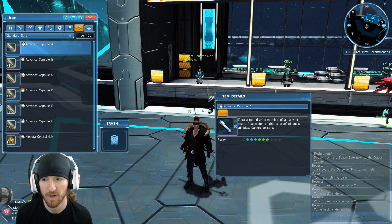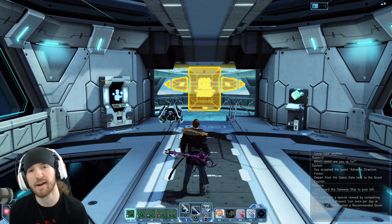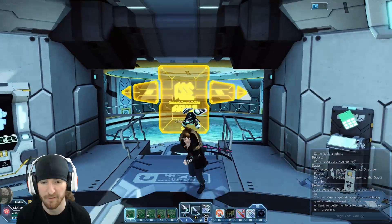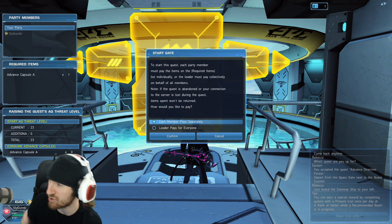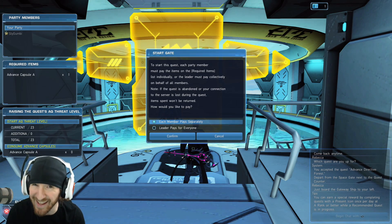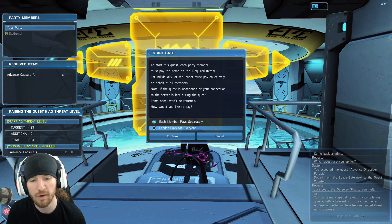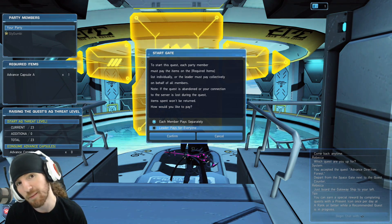The very hards require one capsule for everybody. Let me queue one up to show you. So here I've got the forest advanced very hard. There's a blocker — you walk up to the blocker and you can either have everybody in your party pay their own capsule, or as party leader you can cover the cost for everybody. If you have four people, you can pay four capsules and get everybody else in for free.